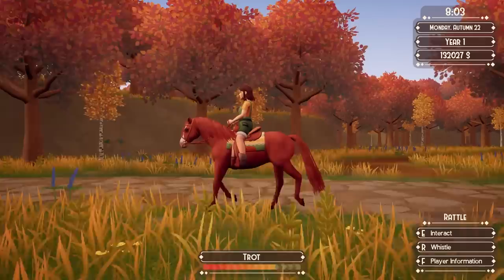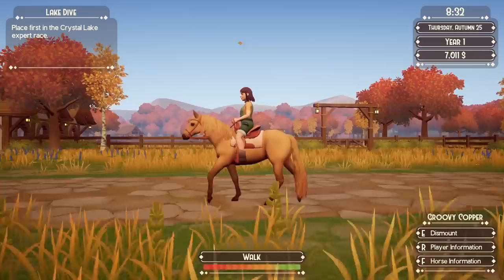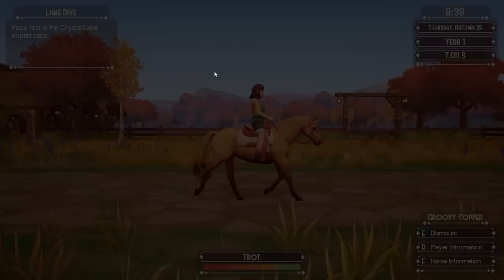The animations for the horses are… there. They exist. The trot feels off, the canter feels too stiff, and the gallop is adequate. The only animation I find at least somewhat pretty is the walk. A lot of people place great stock in horse animation, but animations don't really bug me as much as what really matters — the gameplay.